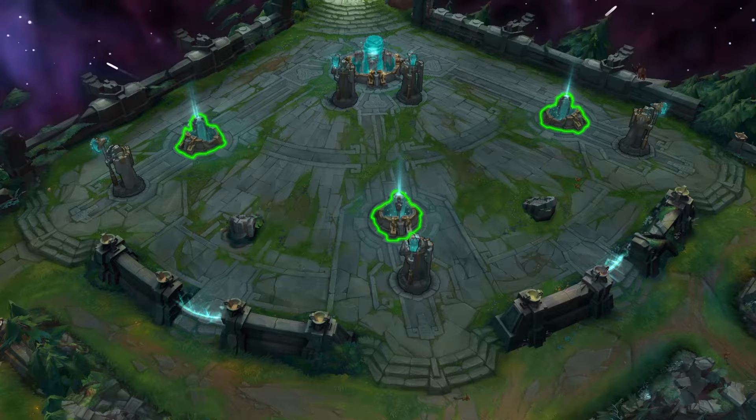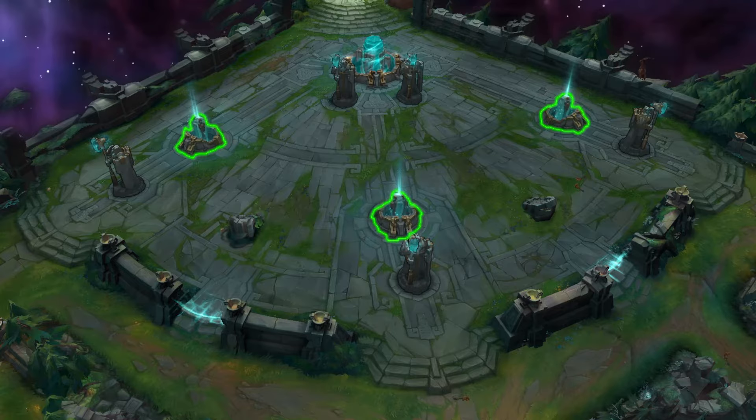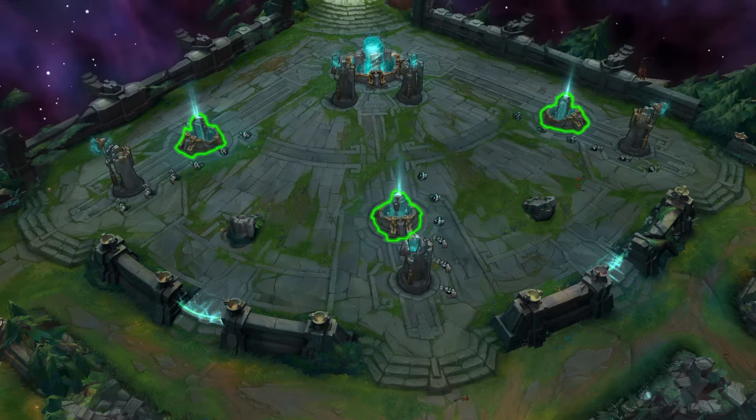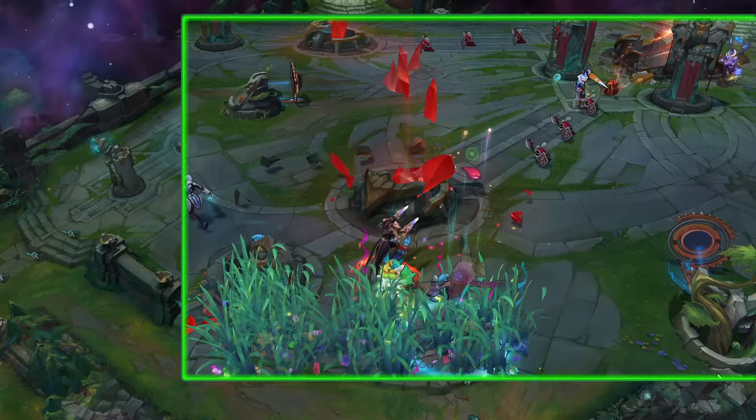At the end of each lane there will be a structure called an inhibitor. Inhibitors are located within the base — there are three inhibitors on the map per team, each specific to one of the three lanes. They do not attack and have 4000 HP, 20 armor, and no magic resistance at all. Inhibitors take only 85% damage from champions, and they also have a natural health regeneration, so if you do not finish off an inhibitor it may be back at full health by the time you come back.